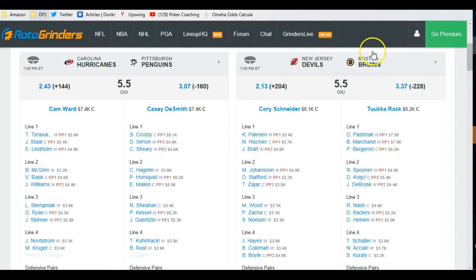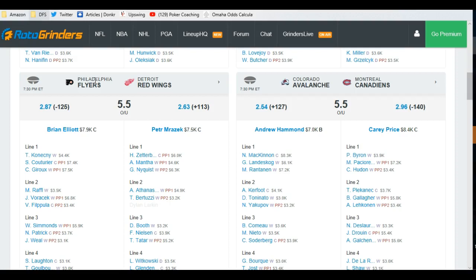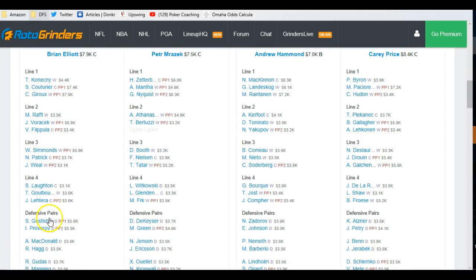New Jersey won't have Taylor Hall again tonight. Boston's hotter than hot — any of these two lines are fine. Goalie Tuukka Rask is expensive, but he's obviously there. We can pair him up with some of the defensemen if we want to. Philadelphia has been on a little bit of a downswing lately, but they go up against Detroit playing on a back-to-back night. This could be a good two-way game — Philly scores a lot with their top line.